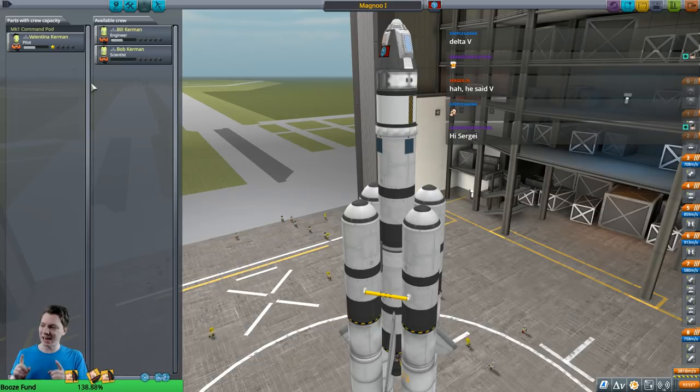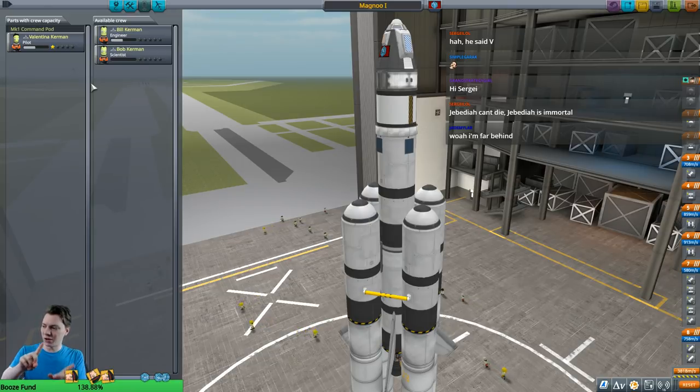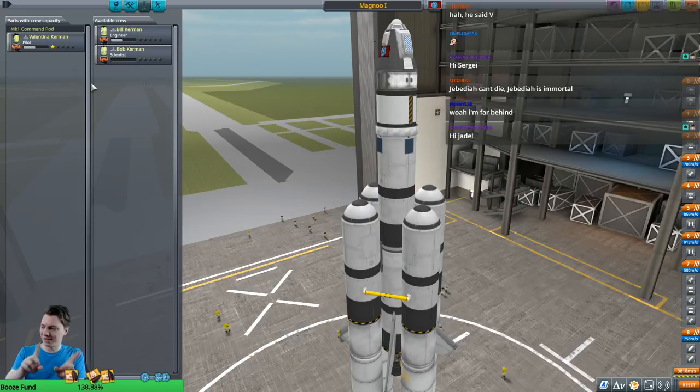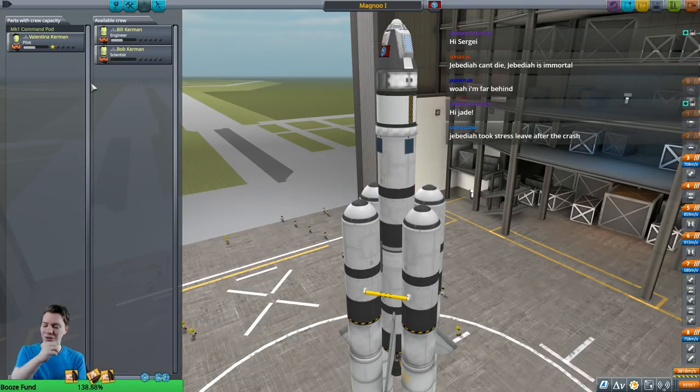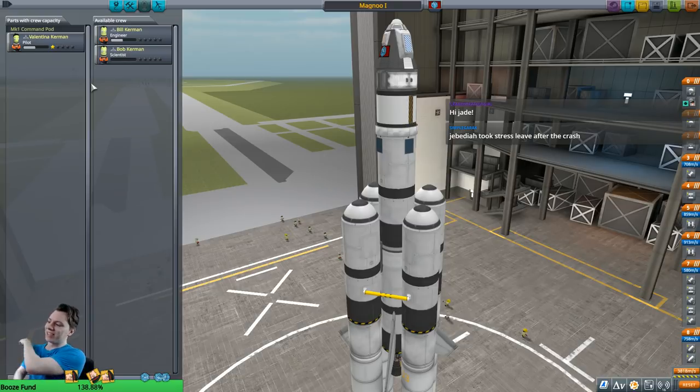What happened was I was testing out multi-stage rockets to make sure the stability was good, and one of the rockets started wobbling — it had a seesaw motion going and it was progressively getting a lot worse. Before the rocket disintegrated I decided to abort, so I jettisoned the crew capsule and did all the staging. The booster rockets flew off and twirled off into space, the parachutes deployed correctly, and they started floating down — and then one of the rockets turned around, came back, and slammed into the capsule and blew it up.